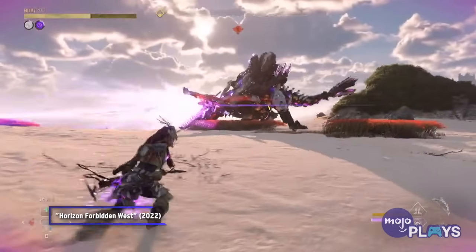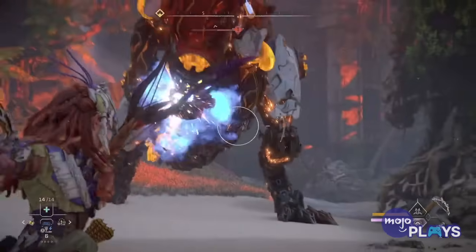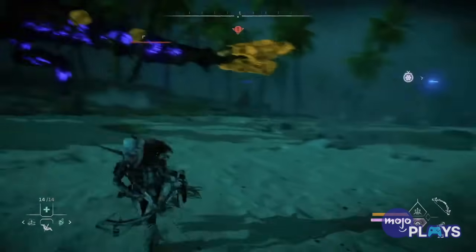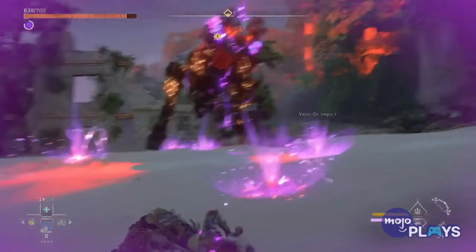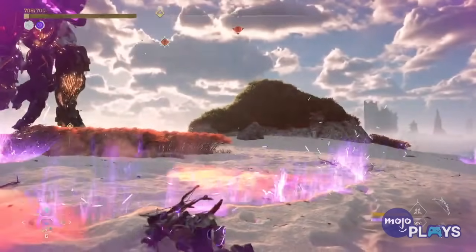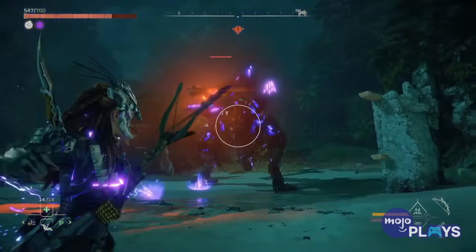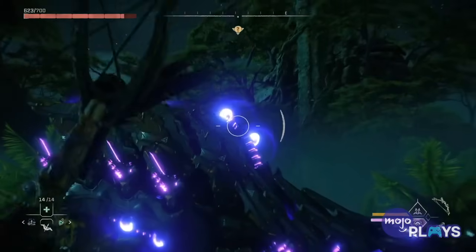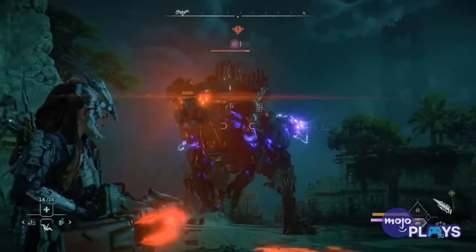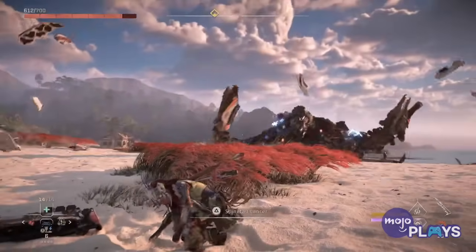If the Thunder Jaw was an intimidating presence in Zero Dawn, the Slaughter Spine is nightmare fuel. These walking hulks of spikes and claws are thankfully mostly found near the coastline, and given their wide range of sweeping attacks, the more open space for your battle the better. The Slaughter Spine barely gives Aloy a break between its onslaughts — its attacks are mostly plasma-based, covering beaches with plasma traps and burning lines in the sand. Its heavily armored plates make dealing significant damage almost impossible, so your best bet is to stay alive, chip away, or hope you can use one of its ejected spine launchers against it.